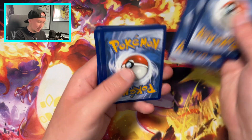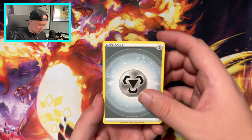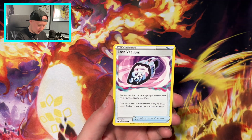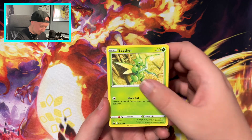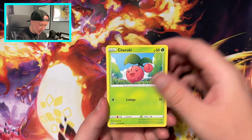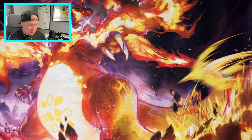Four from the back. Electric, Metal, Friends in Hisui, Carnivine, another Lost Vacuum, Energy Search, Scyther, Riolu, Yungoos, Cherubi, Corphish, and a Galarian Perserka. So no hits so far.